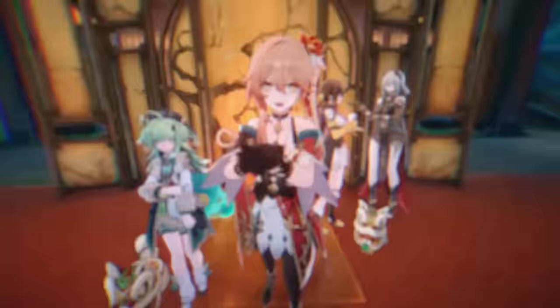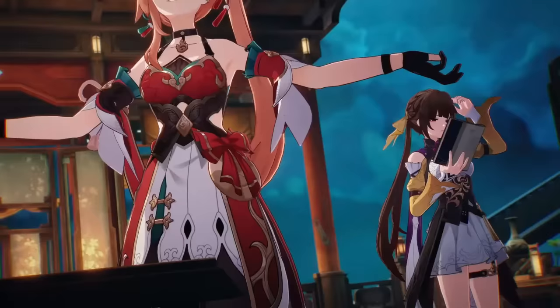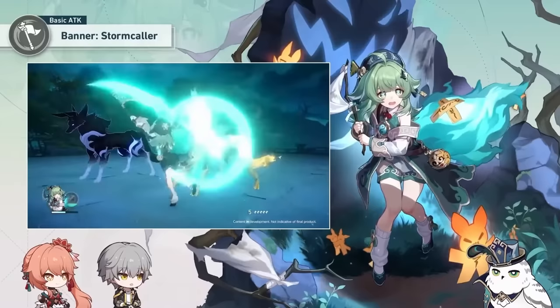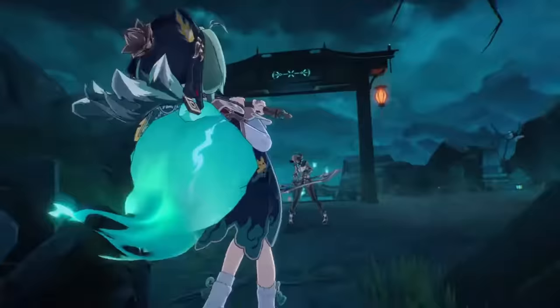She currently has the highest HP in the game compared to other abundance units. Her basic attack is a very simple one — it scales off of her HP just like Fushan and Lynx. It's kind of weird that Natasha didn't get this treatment; I always wondered why that was the case.